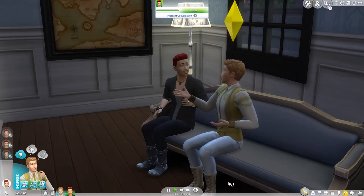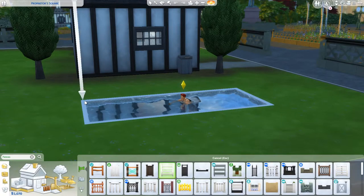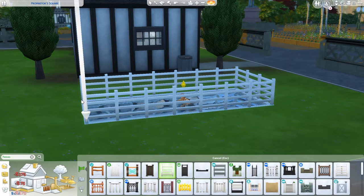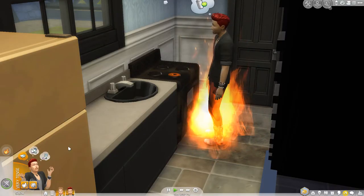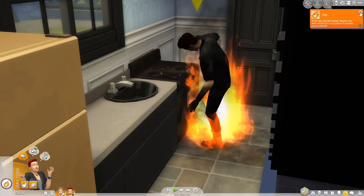After that, whichever sim you want to become a ghost, you'll want to kill them. Yes, we're becoming sim murderers, but who isn't these days? There is of course the old favourite death by drowning — simply have a sim enter a pool and then fence them in. Alternatively, the staple is of course to have them burn while trying to cook and failing miserably. However you want them to die doesn't matter — whatever floats your boat, go for it.